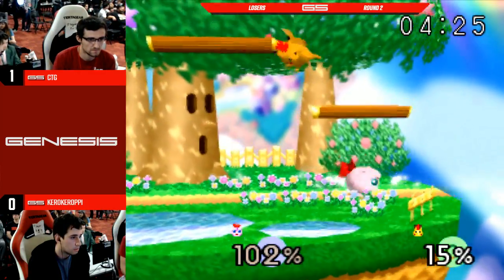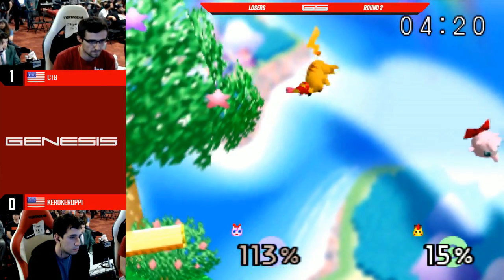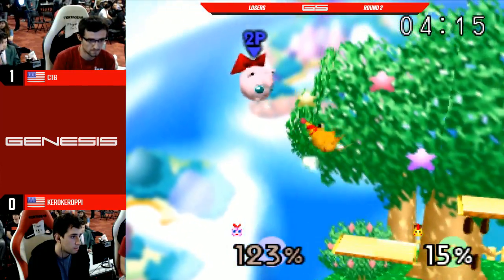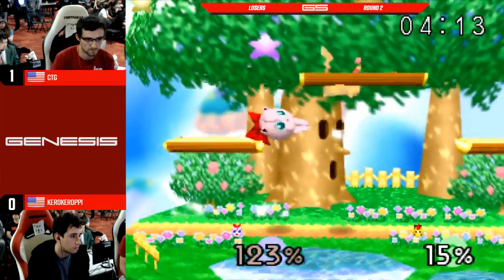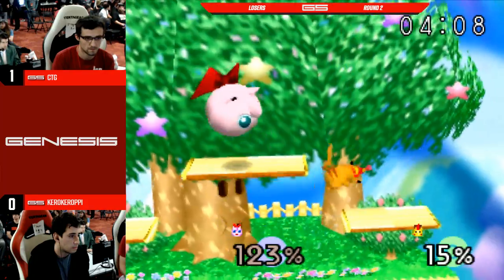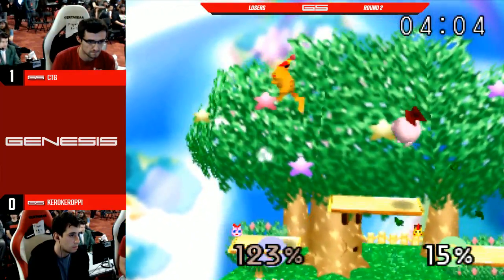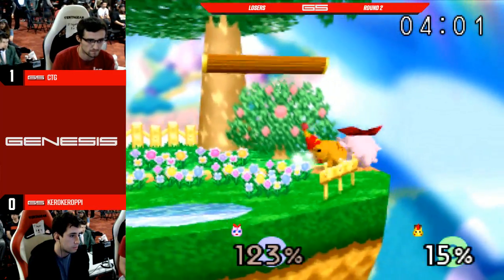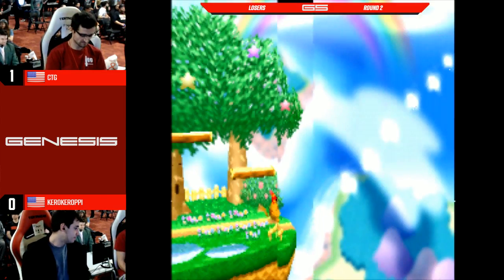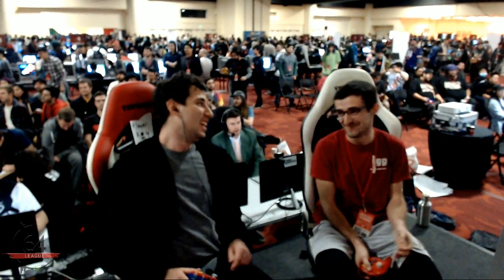CTG going high is a great option with Puff — it's the option. You want to be high because you have more options. He only has about two or three jumps right now, but that's a very good recovery from CTG. CTG really battling here — considered the underdog, up a game, just fighting for every inch in this last stock. He has Kira playing on the defensive. Almost — he could have had straight-up DI. That was so close. Even straight-up DI might have finished him off there.